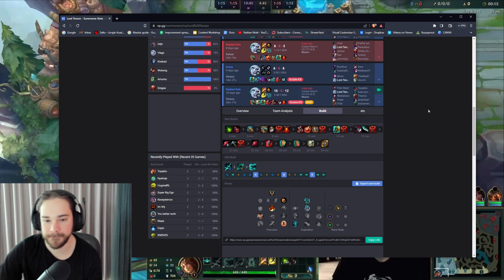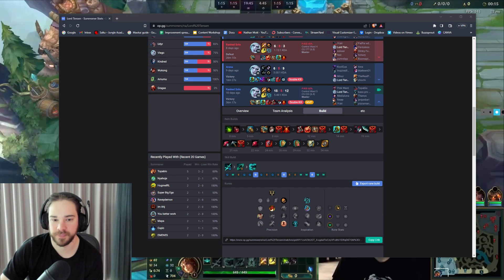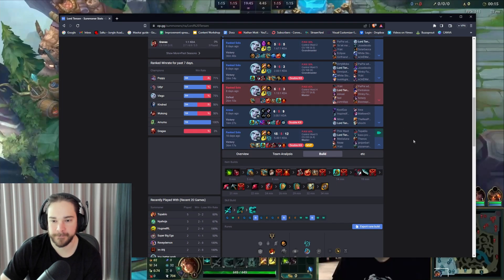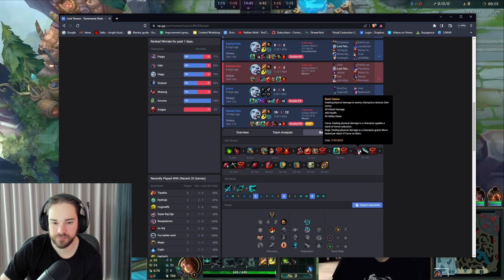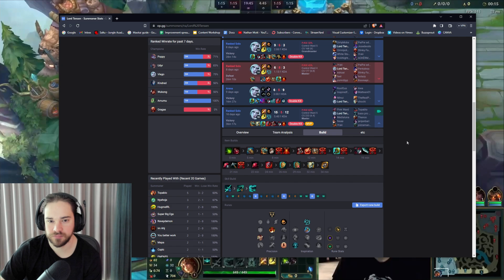For the build, you always want to go Kraken Slayer or Blade of the Ruined King. I just go Kraken every single game — it's easier to understand the damage. After that I go either Trinity Force or Divine Sunderer. Sunderer is the easiest to build: it gives survivability, you heal after you hit people. If you want damage you go Trinity Force. After those two, it's always defensive items or Black Cleaver.